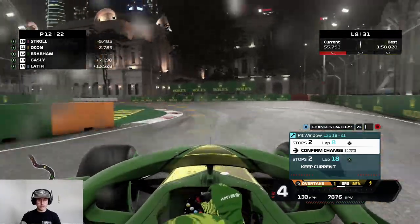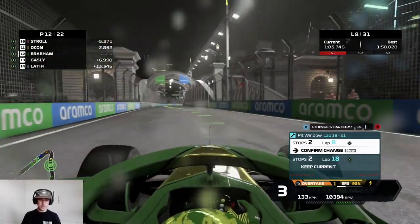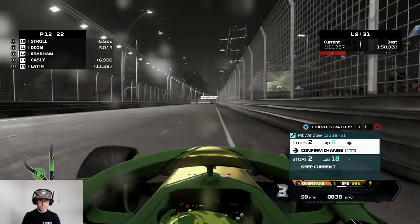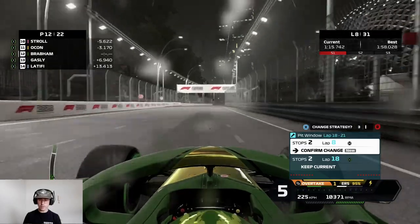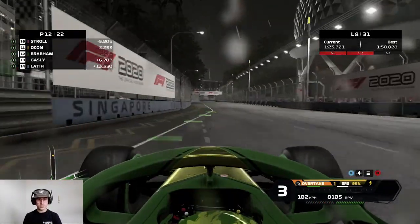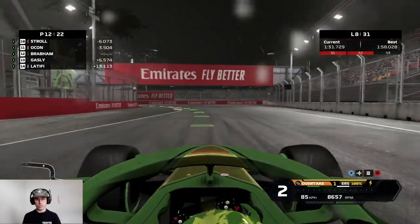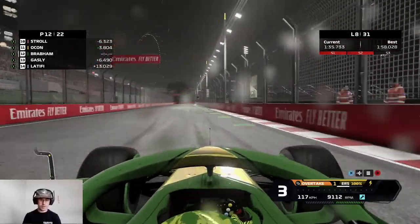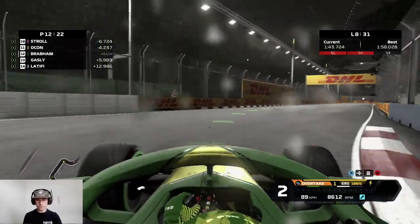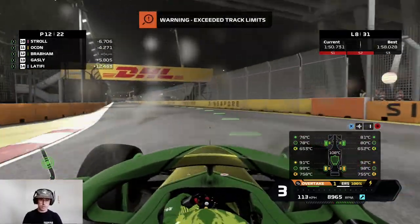Strategy wants me to go onto the hards. I'm going to wait to see what the others do on this lap, because I'm not confident in the hard tyre — look how much water is still on the road. I'll see what the others do in comparison. If they come in, I'm coming in and going hards, trying to go as long into this race as possible. If I can go to the end on a hard set of tyres we might be in a good position. DRS is enabled, which means it's drying. Yeah — tyres are overheating — others are coming in.